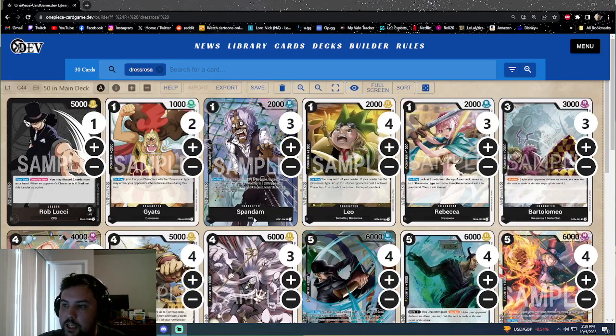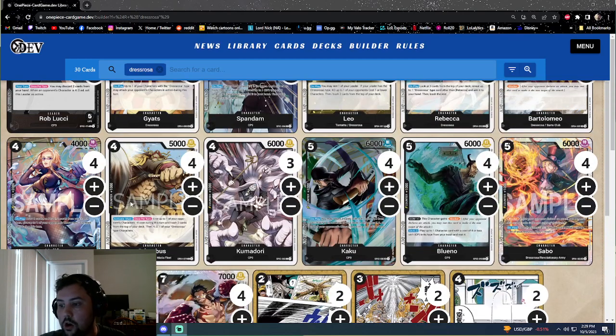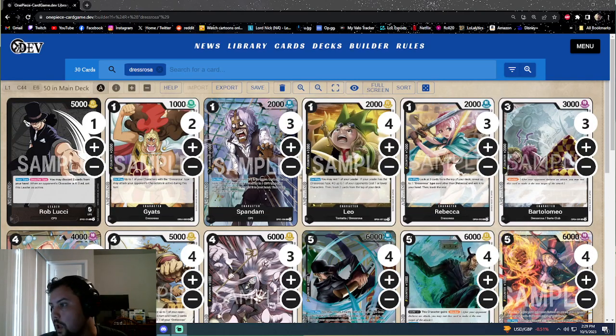Now for the Dress Rosa package. We're running two Gatz because we still want the ability to target our Orlumbus to clear something — he's also a searchable 2k, pretty useful. Four Leos: this is how we KO stuff, and it gets cards into our yard. Our leader wants us to KO things to restand and attack again. If they have low cost characters, we use Leo, or use Orlumbus to reduce costs and pop things — the standard Dress Rosa tactic.